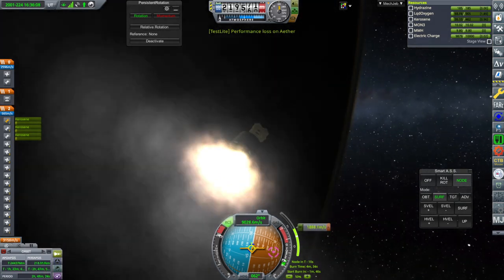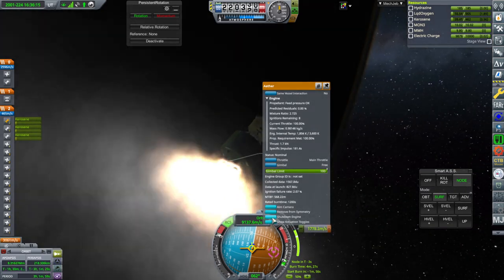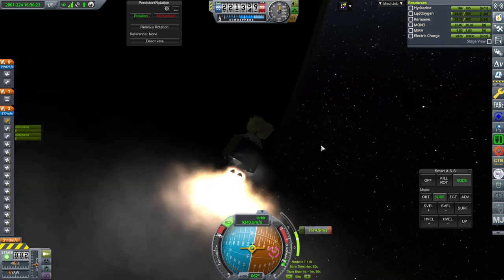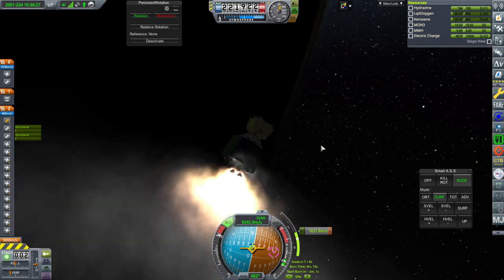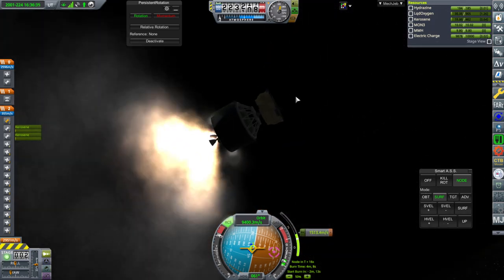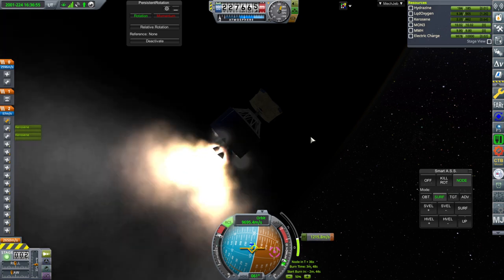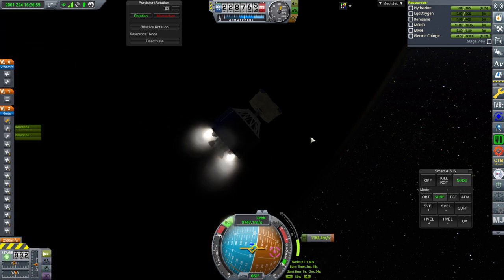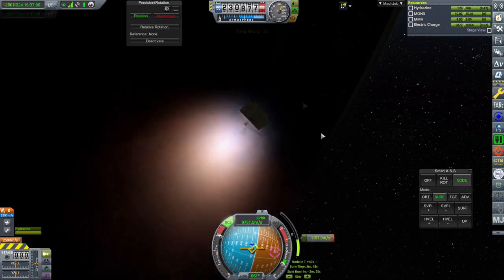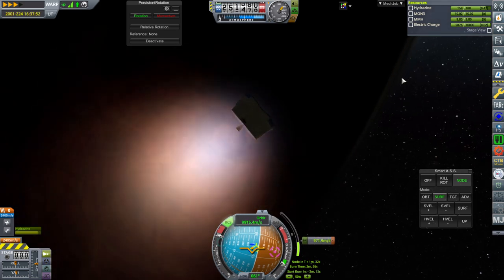We got a performance loss on one of the Ether engines. Let's try shutting it down — see if the other two are holding things properly. There's a little bit of yaw needed. Tilting it worked, sort of — the performance loss was on ISP so we didn't want to continue using that. It still got us there. Separation and ignition — this is not the technical engine for the Photon interplanetary stage, it's just one of the generic start engines.